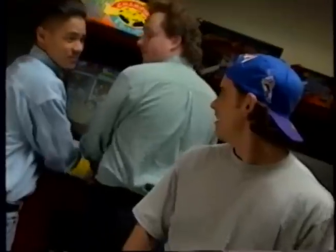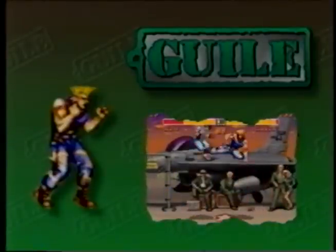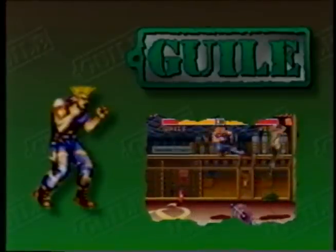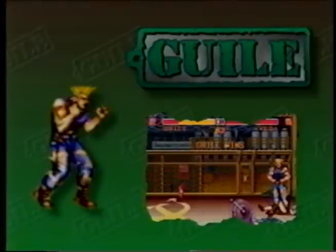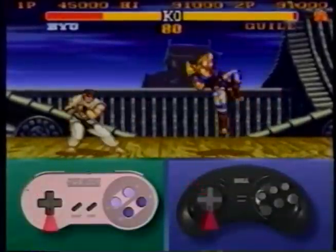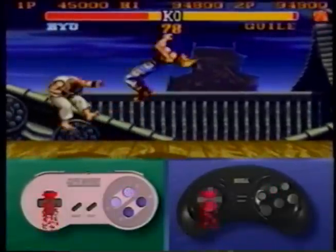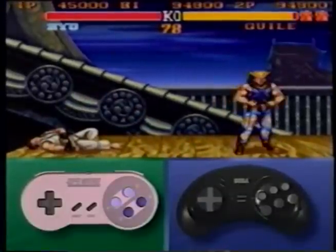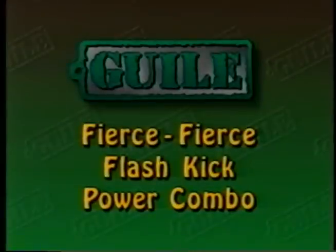Guile: play his offense to the max or don't play him at all. Sure his defense is great, but we're here to win. With his sonic boom, flash kick, and these combos, he's got an arsenal of weapons. Jump at your opponent, holding back on your joystick to charge up, then hit your opponent with a late fierce, hit the low strong punch button, then finish with a flash kick. This three-hit combo should do large amounts of damage.